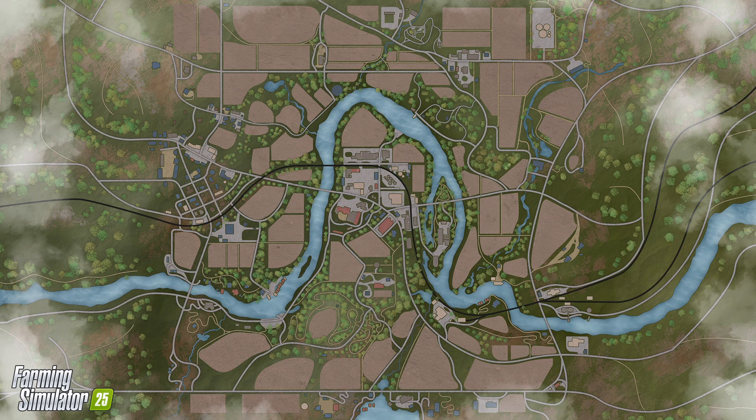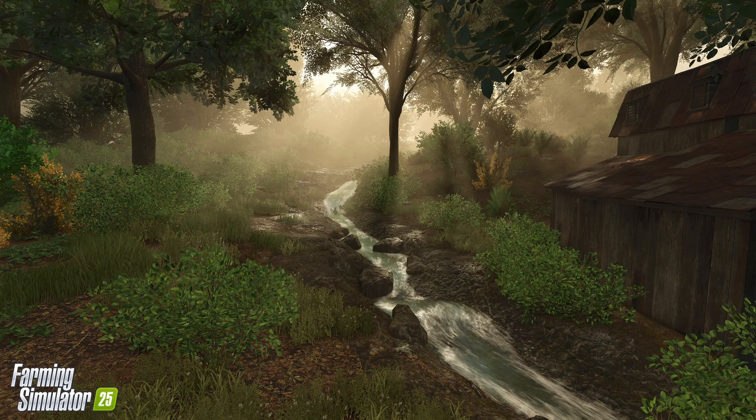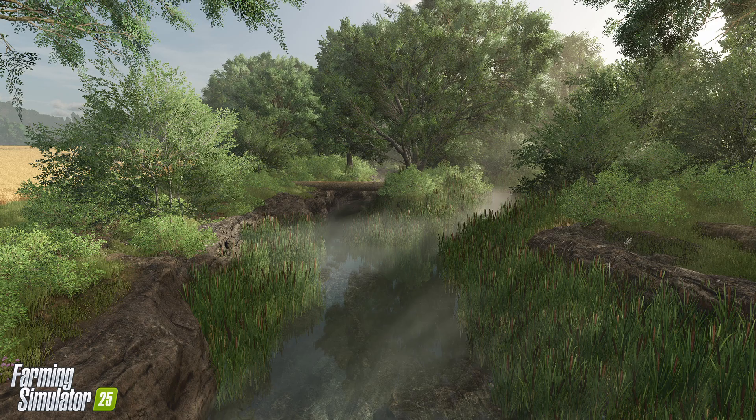First up, we've got a glimpse at the PDA, and you can see where Riverbend Springs gets its name — there's a prominent river going through the middle. Giants is focusing a lot in their description on the water here. They mention piers, jetties, houseboats, restaurants floating on the river, and many more elements to go along with the theme of the map. Perfect for adding in rice and water physics, they say.